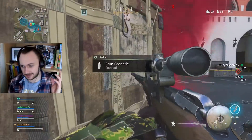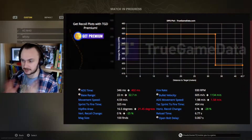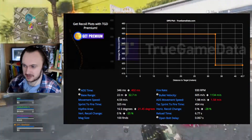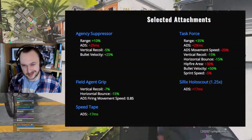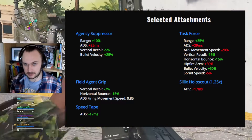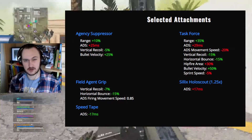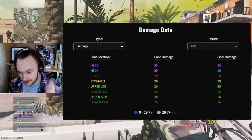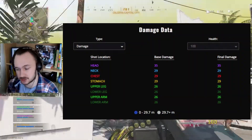As you can see from the stats, attachments and whatnot that I'm going to be showing you throughout this quick little intro, it has nearly 450 damage per second up to around about 33 metres with this combination of attachments. And with a fire rate of almost 1000 rounds per minute, you really are going to be dealing a lot of damage if you are hitting your shots.